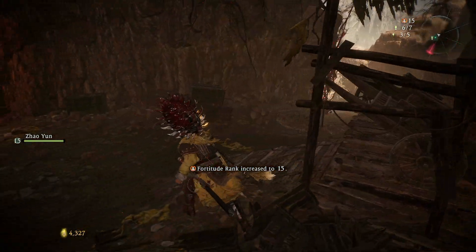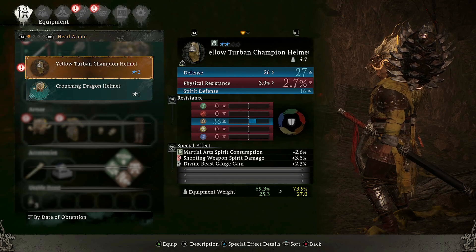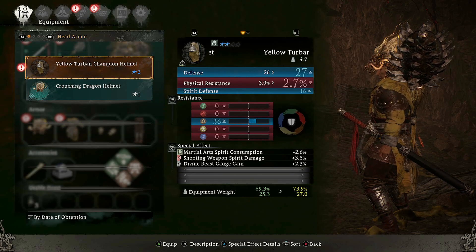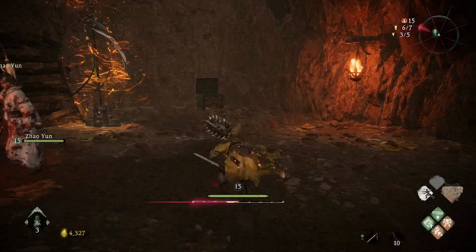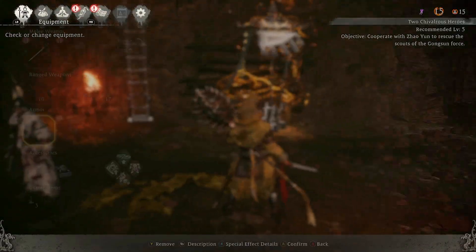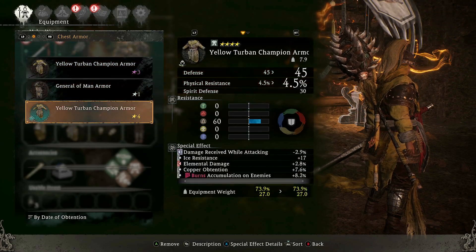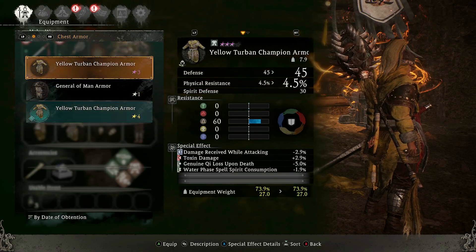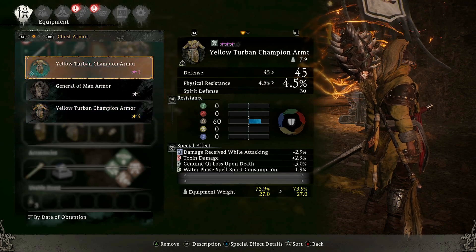We also got a wooden hammer there, let's have a look at that. Oh, this is better. I don't really know what the deal is with the equipment value percentage - obviously on Dark Souls you have the fast roll, medium roll, heavy roll, so I don't know if that's a similar mechanic on this. Oh okay, it is! Interesting - so that's pretty much exactly the same as Dark Souls. That genuine key loss upon death is looking nice - I'm gonna put that on because I want to lose as little ki as possible when I die.